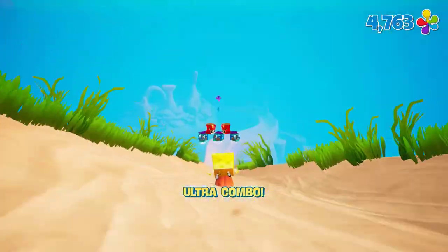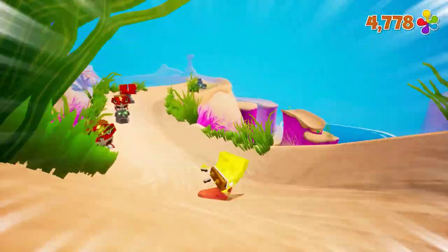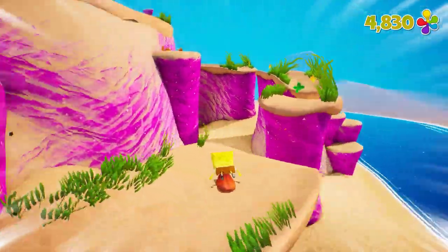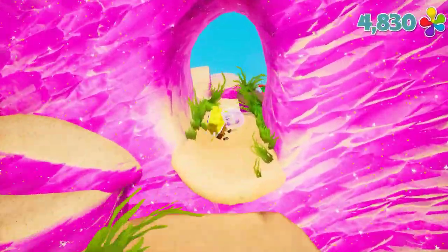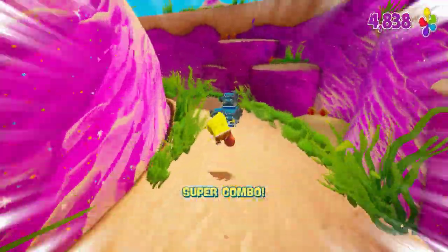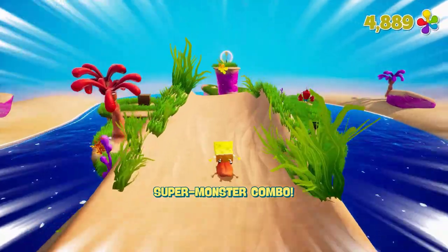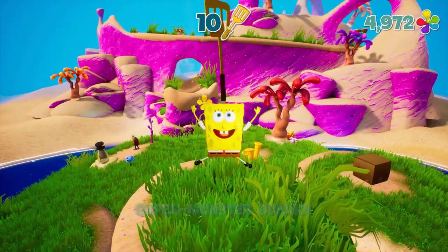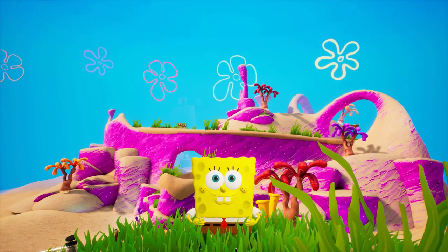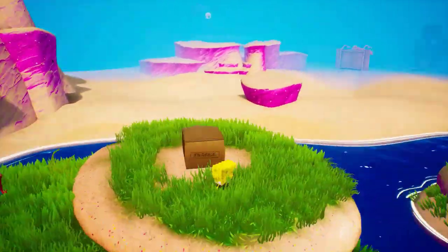Right after beating King Jellyfish, you'll go down a slide — to get the 16th sock, jump down to the right where you'll see a lower part of the slide and it will take you to your 16th sock. At this point you've reached 16 socks, but if you look at the menu you'll notice you're missing two socks in Jellyfish Fields. Don't worry about that — we'll get to those eventually, but for right now we're not able to attain them just yet.